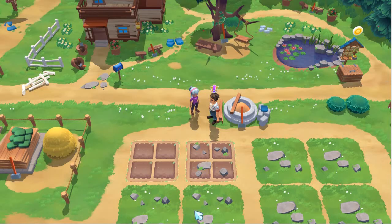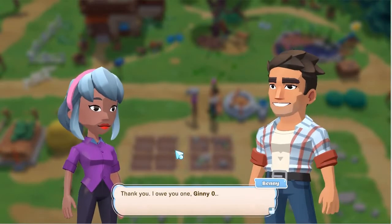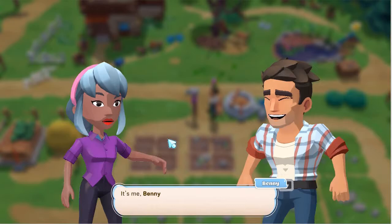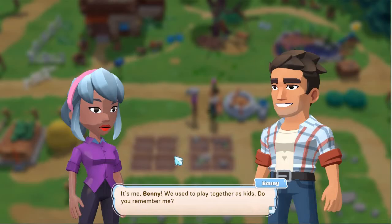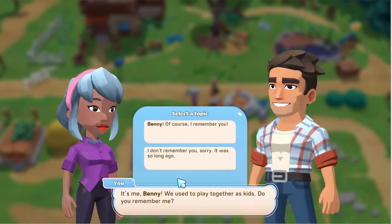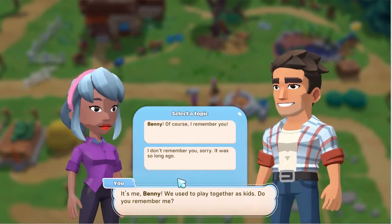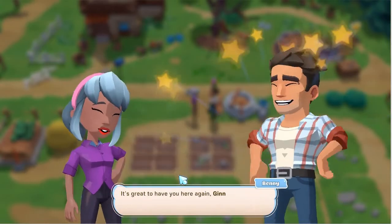Let's have a chat. He has this exclamation point over his head with a star, so that must mean he has something important to say. You can click on his little speech bubbles. 'Thank you, I owe you one, Ginny. It's me, Benny — we used to play together as kids. Do you remember me?' I remember my childhood friends. Benny, of course I remember you.